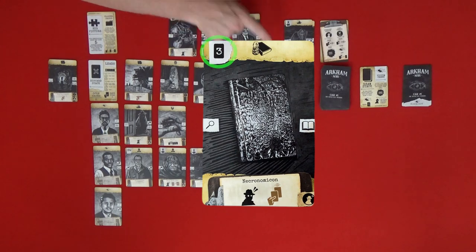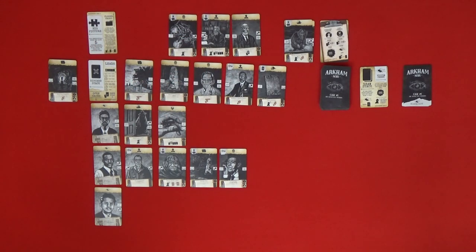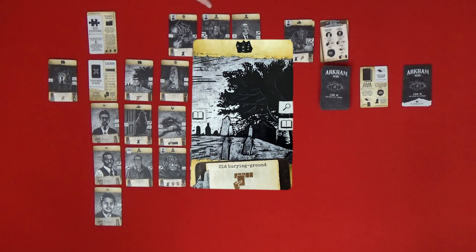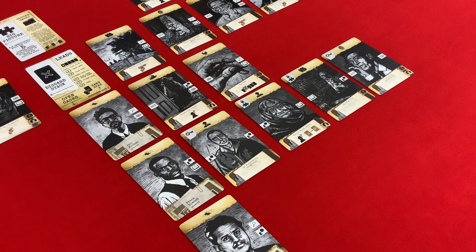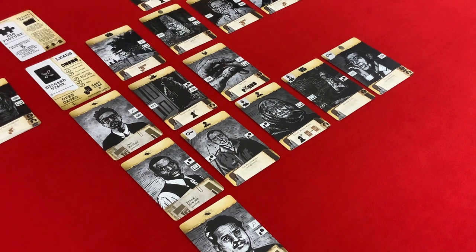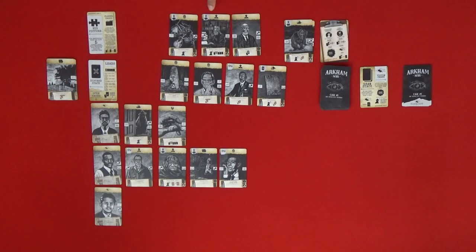Just to explain the symbol on our artifact card: the number three means it can only be played into a row that already has three cards in it. Next we have the Old Burying Ground — a location. We can't play it yet because we don't have the right connection, but we need a location symbol to close a case. Unfortunately it has the research symbol, and we need surveillance. We can play it somewhere but it doesn't help us, so let's discard it. We also can't play anything from our hand because we don't have keys — we need to get a key into this row too.